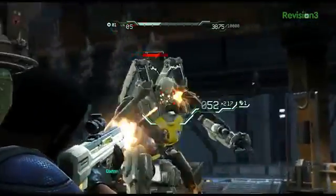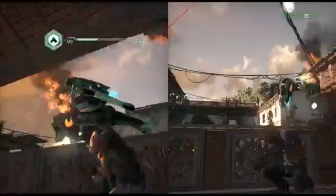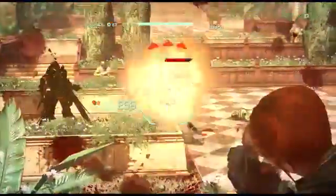Fuse is the latest release from Insomniac Games, the studio behind such beloved series as Spyro the Dragon, Ratchet and Clank, and Resistance. In addition to marking the first time the studio has released a game on a non-Sony console, Fuse is also the first time Insomniac has had EA as a publisher, as well as the first IP Insomniac will own for themselves.